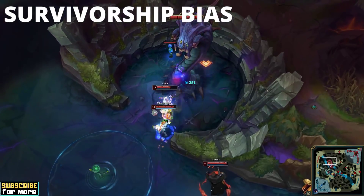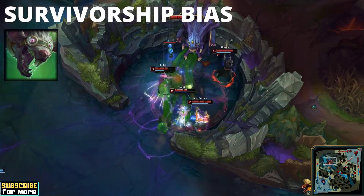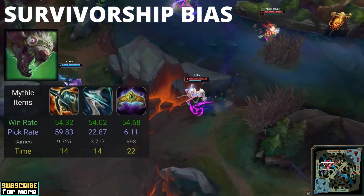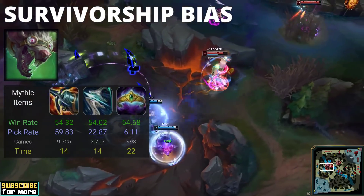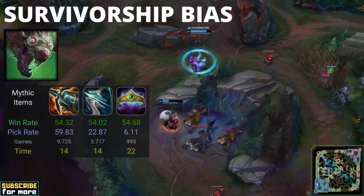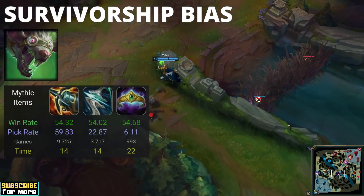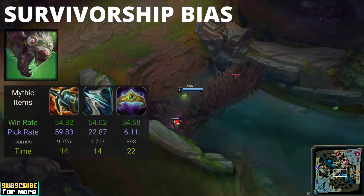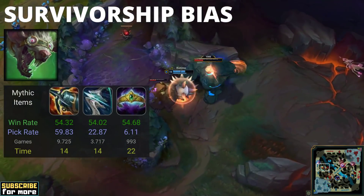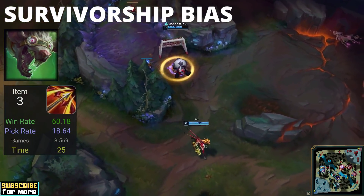For some champions, survivorship bias is actually quite nasty. If you are a Twitch player and want to know whether Twitch's AP or AD build is stronger, you might find yourself looking at the win rates of his respective mythic items. You see that both his common crit mythics and his AP mythic have a rather similar win rate of 54-ish percent. Therefore, you might believe that crit and AP are likewise similar in terms of power level, but if you factor in survivorship bias, the numbers suddenly look much different. Because the typical AP Twitch player doesn't even build their mythic until they get to their third item, Twitch's Crown win rate for the most part is calculated from games in which the Twitch player could afford at least three full items. Crit players, on the other hand, buy their mythic item first, which means this win rate also takes games into account that end way earlier and in which the Twitch player was significantly less fed. AP Twitch's first item, Nashor's Tooth, actually only has a 52% win rate, and a de-Twitch gets to a massive 60% win rate on three or more full items.